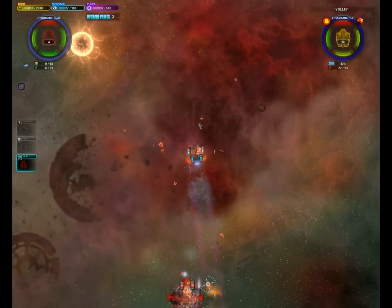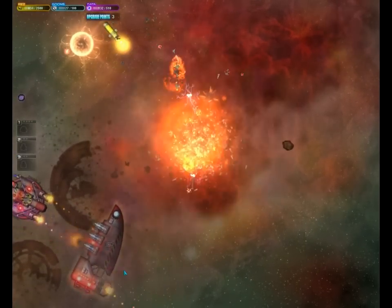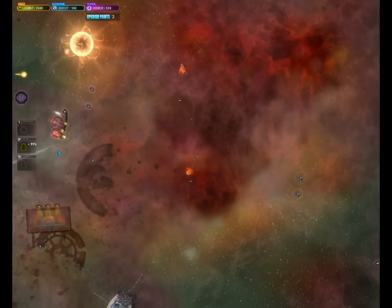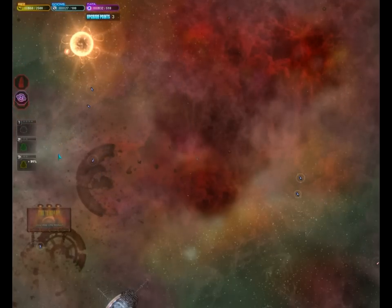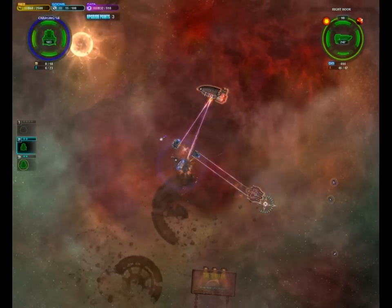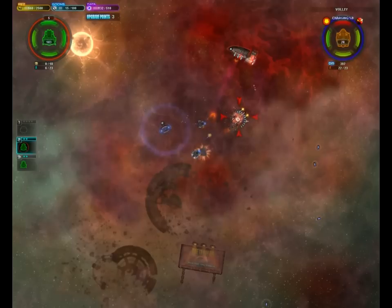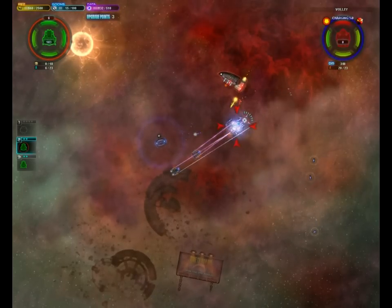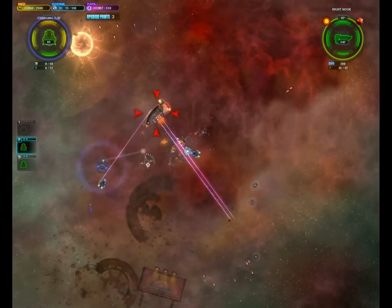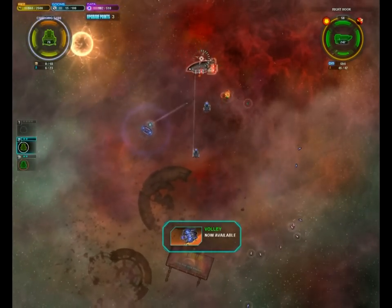My only possible hope is to destroy the volley. I guess I'll rebuild the other two ships, the turtle heads, and hopefully do that. Very much like to take out the volley — it makes the rest of this a lot easier. Alright, we got the volley! Grab the blueprint. We can outbuild the volley. Awesome.